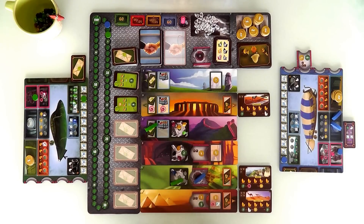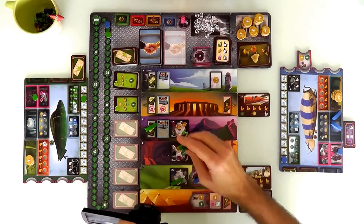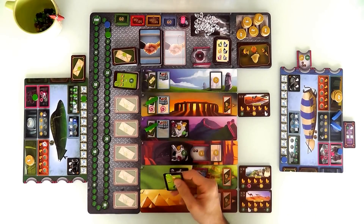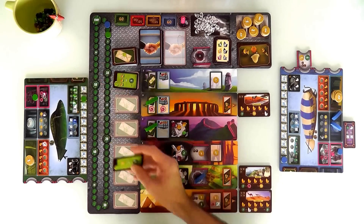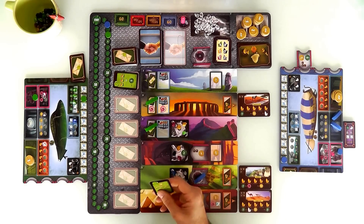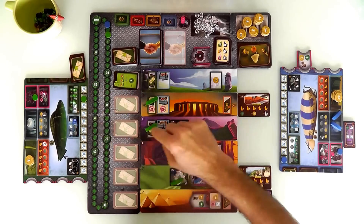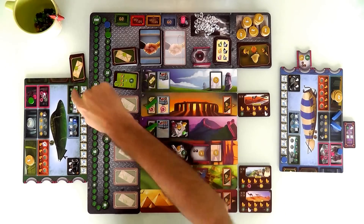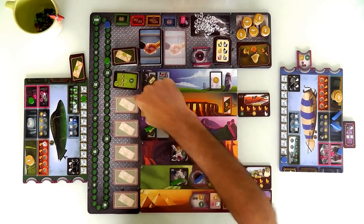Now it's my last zeppelin, and I'm going to grab myself another mission. I'll grab this one, which gives me a new goal: have ten dollars left over plus three crystals of any color at the end of the game, and I can trade all of that in for nine points. So now I've got a goal of having three crystals and thirty dollars saved up at the end of the game to collect all these points. And because I landed here on a green action, I just made four more victory points.